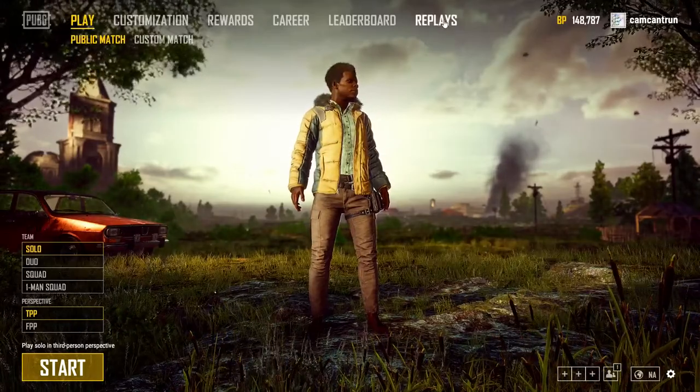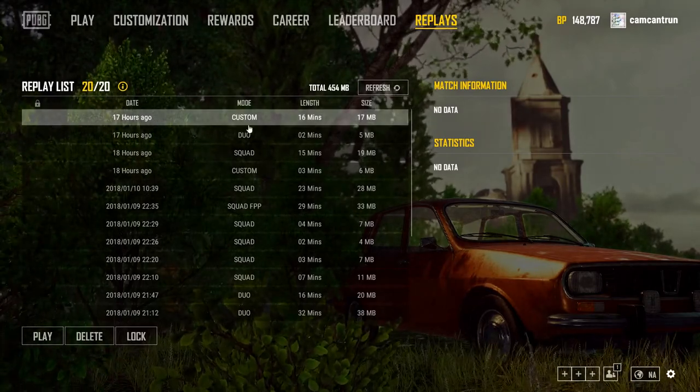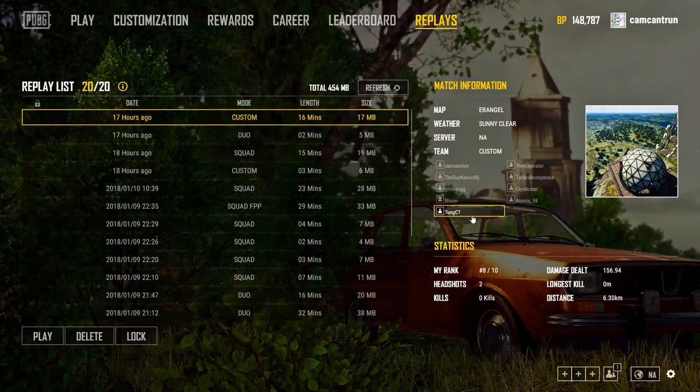On your home screen, click Replays right here. That'll take you to this menu. You have 20 active replays, so you can store up to 20 at a time. If you select any one of your replays, it'll show you match information on the right, such as stats for the game and also who was on your team.